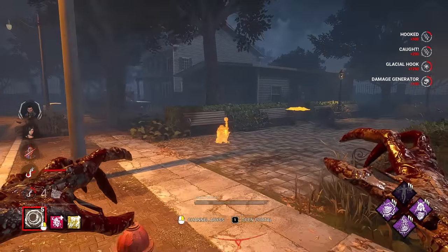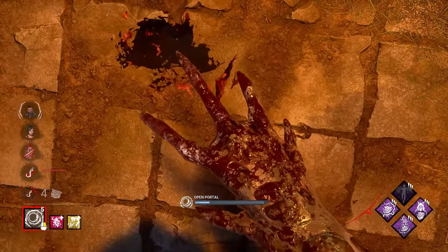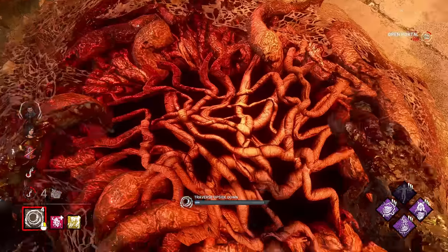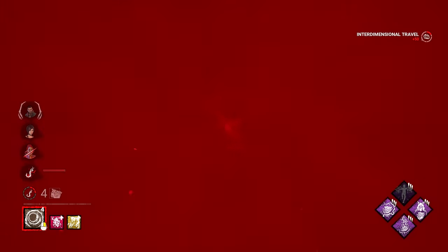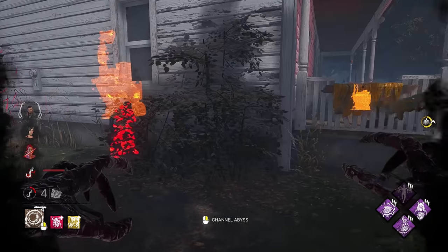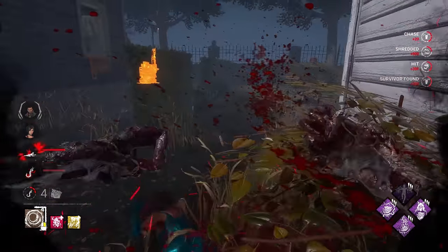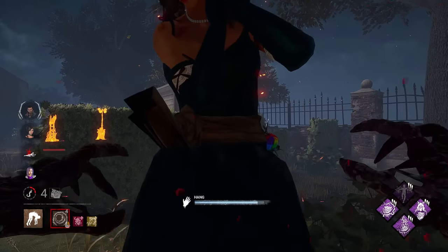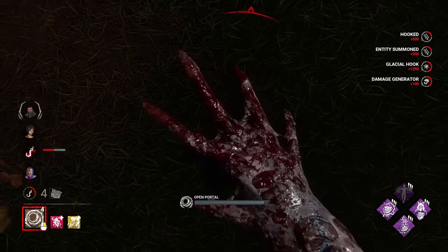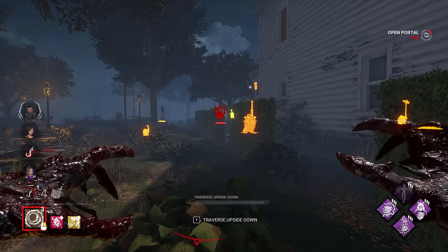Let's go ahead and get another portal down, I think is the call here — that way I can get a little bit more information. That actually worked out really well, quite lucky for me. On the bright side, we have Scourge Hooks kind of nicely placed on this map where they're not all in one area. That person's going to come get the save, but I want to see who's over here on my gen.